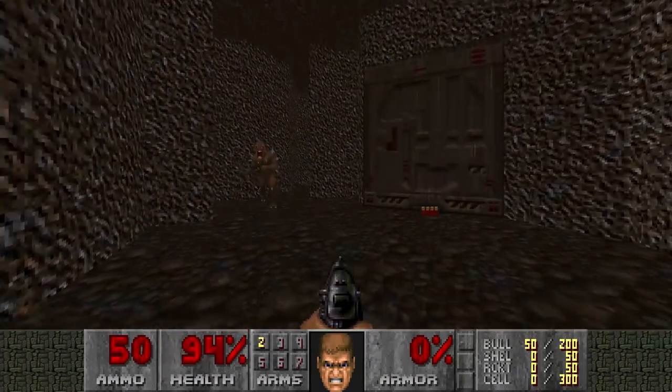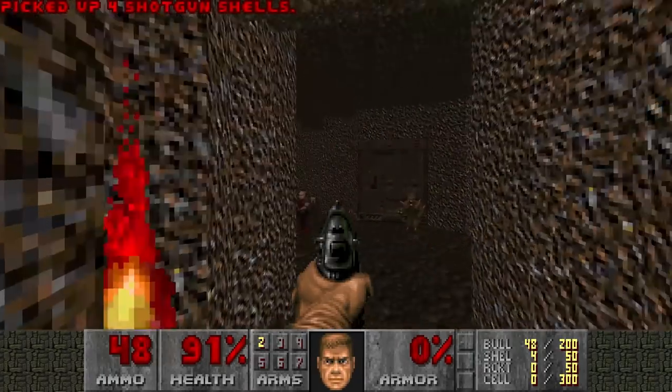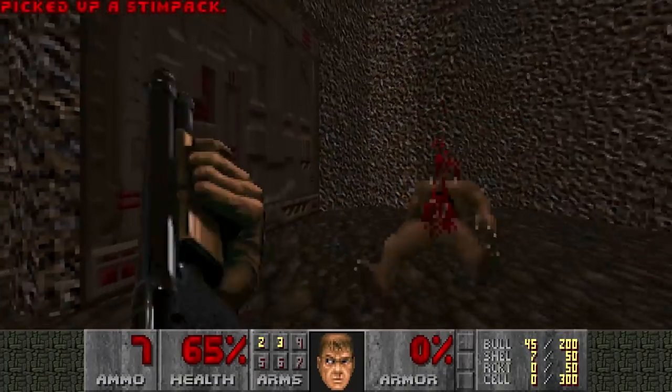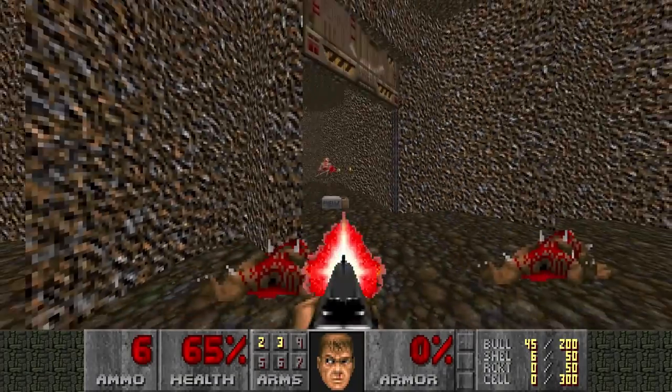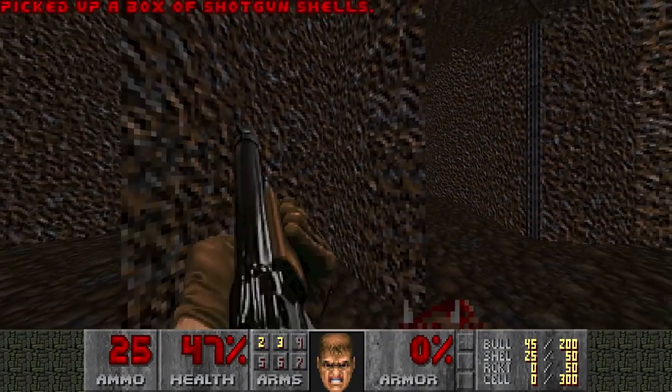I can't really tell, this is going to be a long video. So let's get the shotgunner to kill the imp, then kill the shotgunner. Now we have a weapon, and there's lots of hitscan here, so we're just going to camp here a bit.